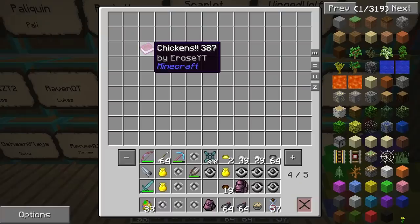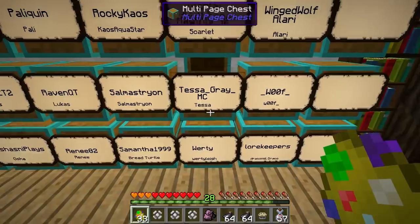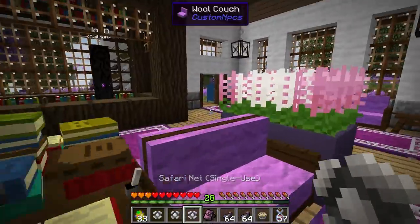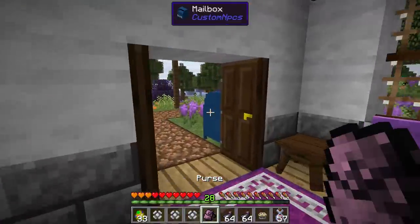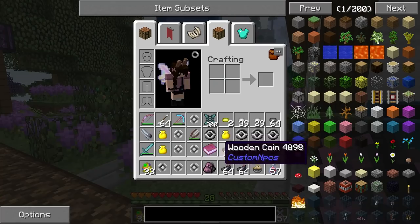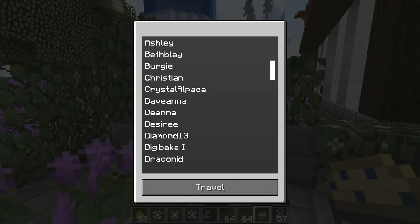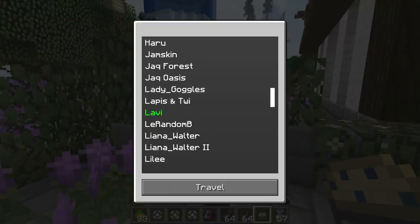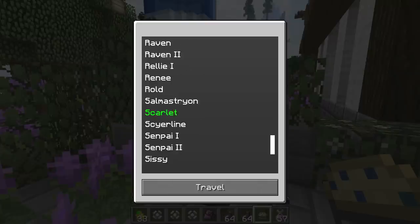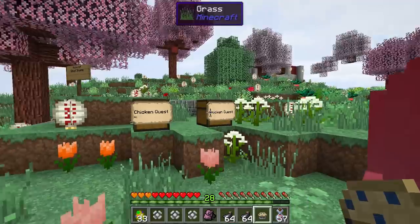I went ahead and re-read Discord and realized I was making a mistake — she wants her chickens donated in her chicken box at her home for the chicken donation event. Let's see if we can find her chicken box at her house. It's so awkward, I can never find anything. There we go — let's get this chicken quest going!